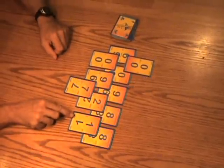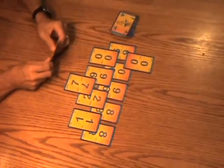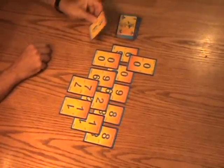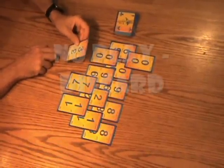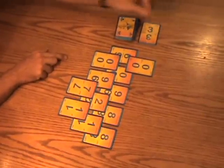Eight divided by eight equals one, so I can play the one here. Two minus one equals one, so I can play the one there. This time I draw three and I have no play for three, so my streak has come to an end. I lay down the card, and now it's Anna's turn.